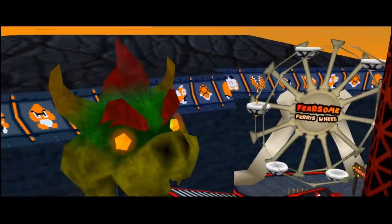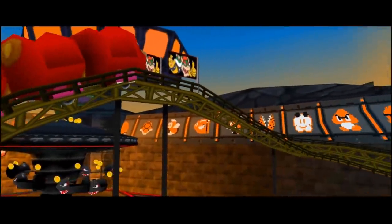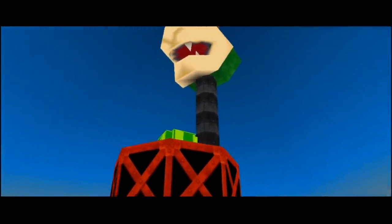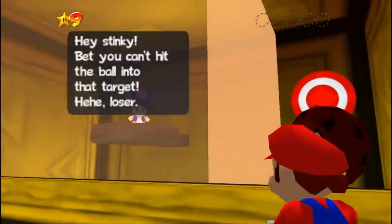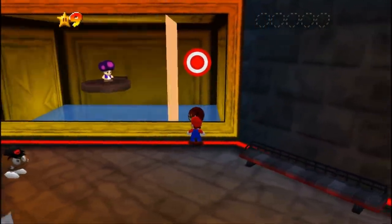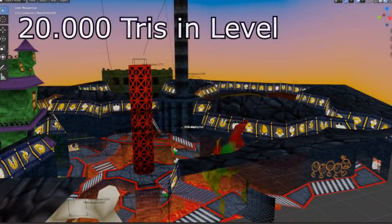This is Cooper Carnival, the newest level in Return to Yoshi's Island 64. It features a roller coaster, a free fall, a spooky ghost house, and a lot of cute character interactions. The idea for this level is that it's a theme park that Bowser built for his minions, who are all giant fans of Bowser. The whole level with sub-areas has over 20,000 triangles.